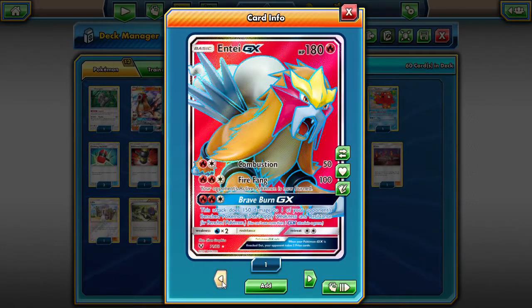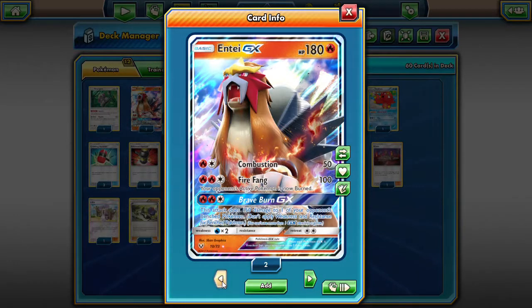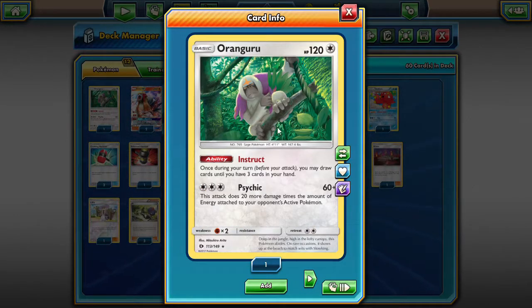Let's see what else we have in this deck. We have one Instruct Orangaru just so we can — we're playing a bunch of Nest Balls, so if we're in a bind and can't find cards, we can Nest Ball an Orangaru and draw three cards. Psychic is a good secondary attack: 20 damage times the amount of energy attached to your opponent's active Pokemon, so if you end up facing a Gardevoir with a ton of energy on it, Psychic could have your back.